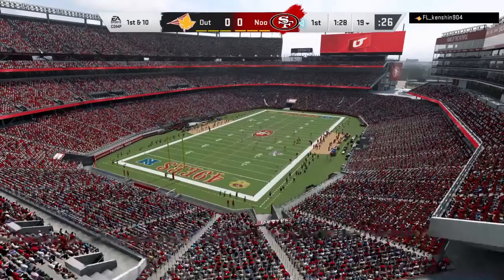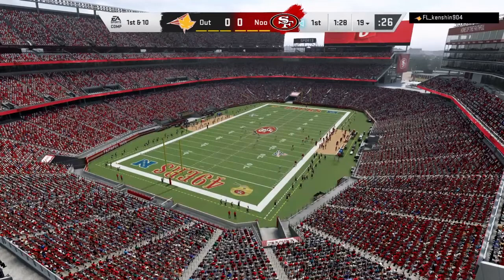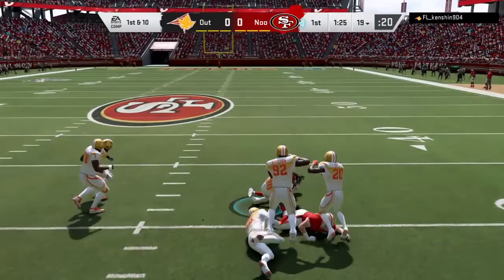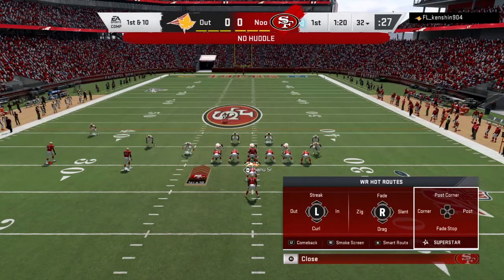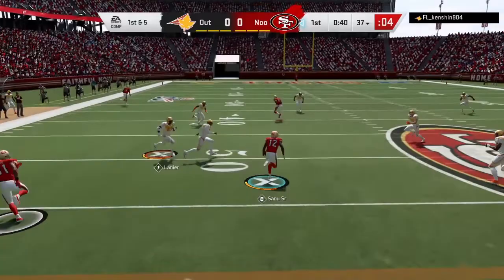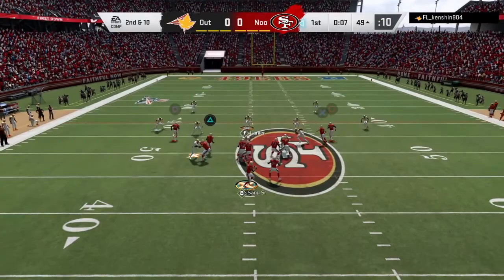We're gonna hop into gameplay and I'll use Keith Bullock the entire time to see what the cheapest golden ticket can do. We're picking up on offense — my opponent had the first possession so there was already a defensive drive, but Bullock didn't do much. I picked up the first down with Raheem Mostert; then on first and five after a false start, I ran it with GT Sanu. On second and ten, Randy Moss catches it, let's go.